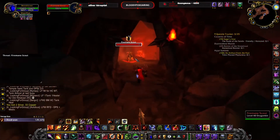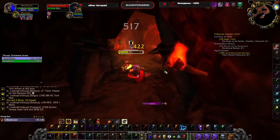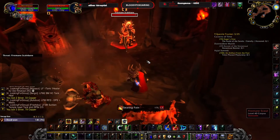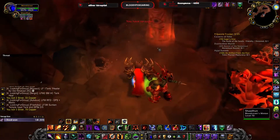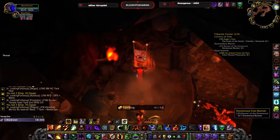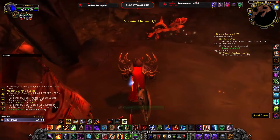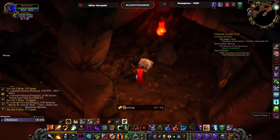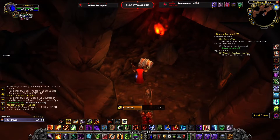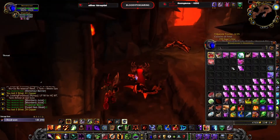This way. There is a Stone Mouth Clan banner. There is also a chest — a solid chest. Let's open the chest. Maybe we could get a green item and then disenchant it. We got food, water, and a true silver bar.